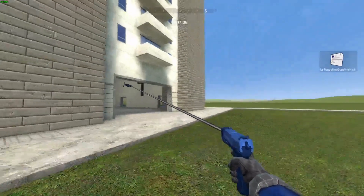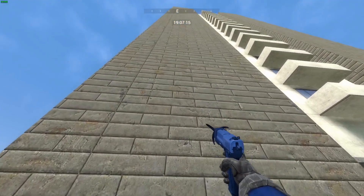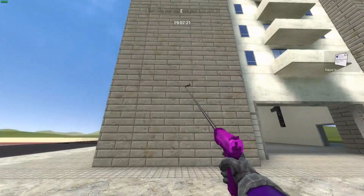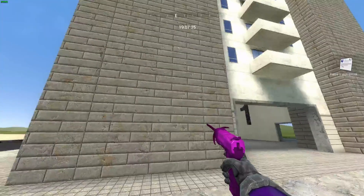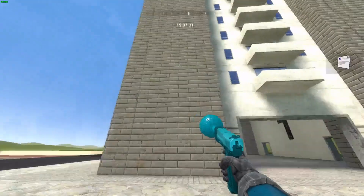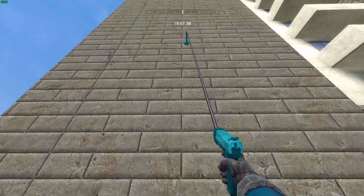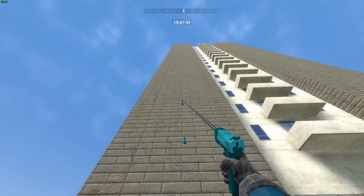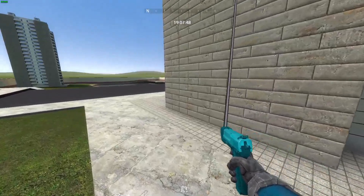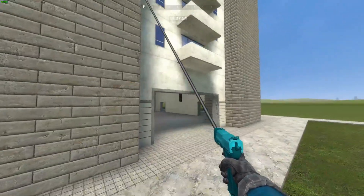I'm not sure what this one is — I don't really see much difference in this one. Then we've got the grapple grappling hook. This one doesn't really do much; it just feels the same as the normal one, just has a different color to it. And then you have the springy grappling hook. I can't really climb with this one — it's a little bit more difficult to use.